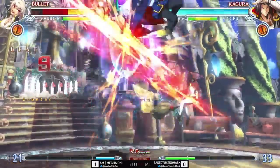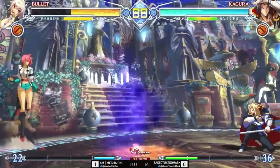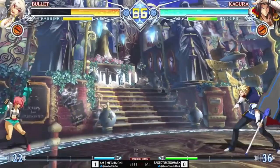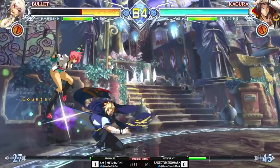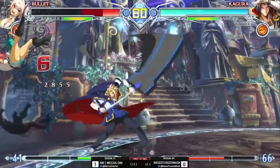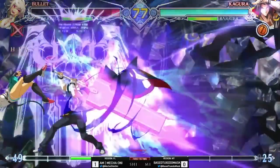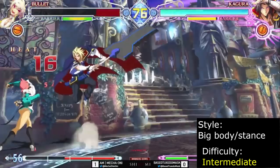Kagura is BlazBlue's only charge character. While he does sport both a flash kick and a sonic boom, he's quite the opposite of the Guile archetype. Instead, he is a big body with massive normals, huge damage, and unique offense with the use of his stances. Any successful counter hit on Kagura will deal devastating amounts of damage to the opponent. Kagura is recommended for players who love charge motions, big damage, and high reward payoffs.